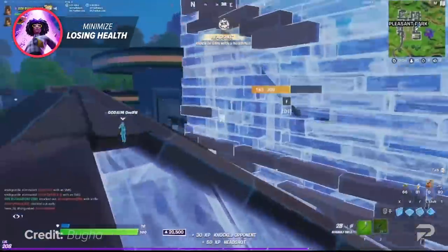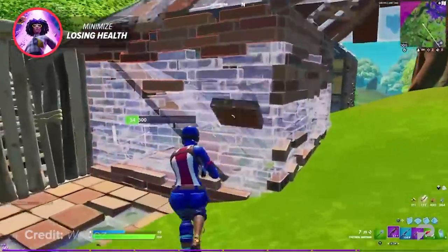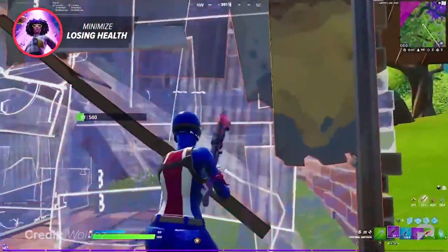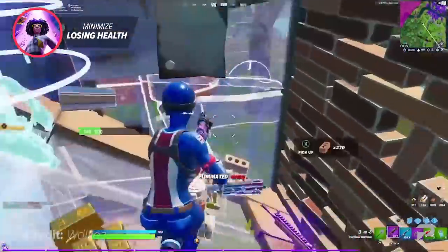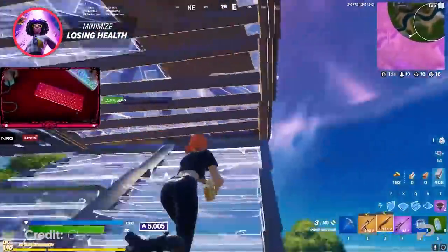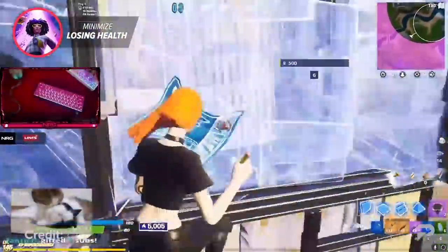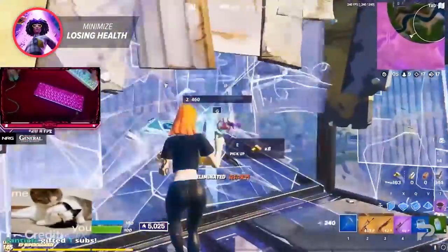When there's natural cover protecting you from an area where enemies might be, there's no need to constantly check that area — doing so just wastes time. In Fortnite, what separates the good from the best is how exactly you spend every valuable second. This is a minimal adjustment in your gameplay, but it will make a serious impact and a huge difference in the long term, so getting on top of it as early as you can is key.